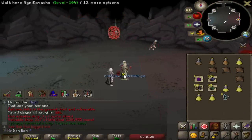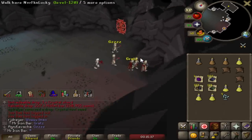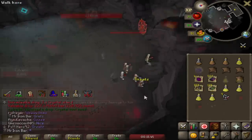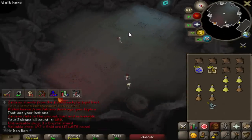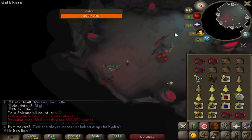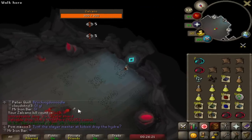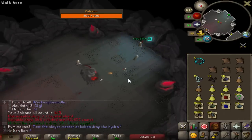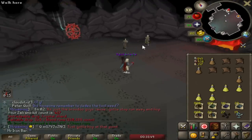Oh my god - a third crystal tool seed! That's insane - that's like one every 100. This is 400 Volcanic Mine KC and that's pretty much halfway to the crystal tool seed. I should bring a rune pouch to the Volcanic Mine next time - 200 IQ - so that death runes, cosmic runes, and all that can go in there and save up to two inventory slots. That's kind of cool.